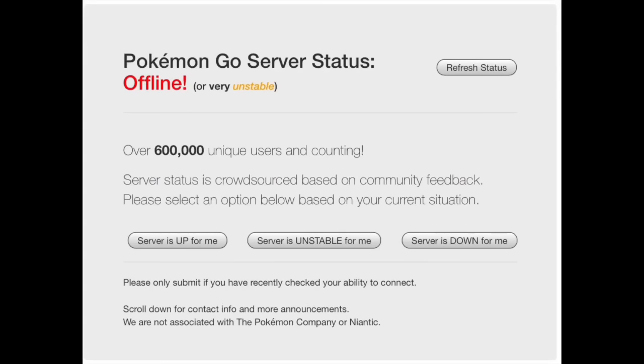The first one is cmmcd.com Pokemon Go. I'll add the link into the description so you can easily access it. On the top left you see the status of the servers, here shown as offline. Below that you see how many users reported the problem, and you can even report your own problems by clicking one of the tabs below. This gives you a good indication if the server is really down and if you should stop trying to log in and do something else.